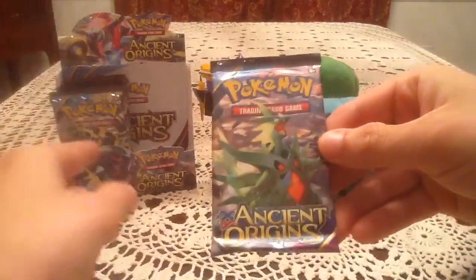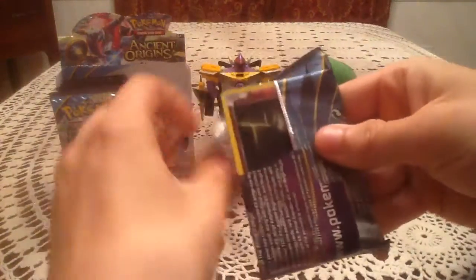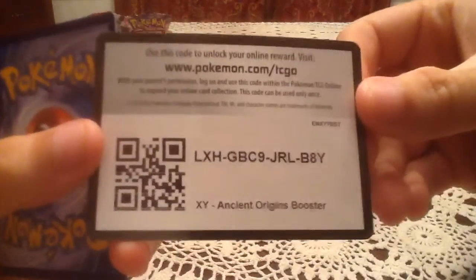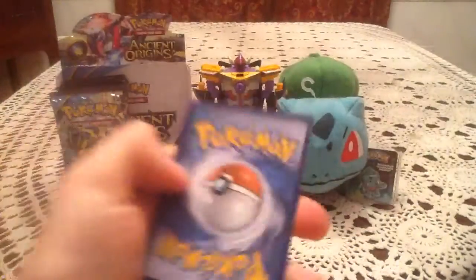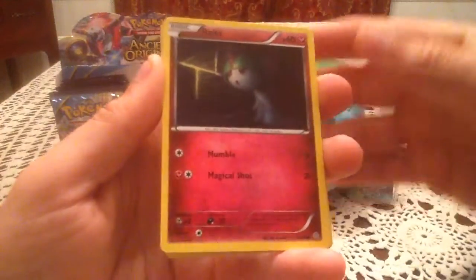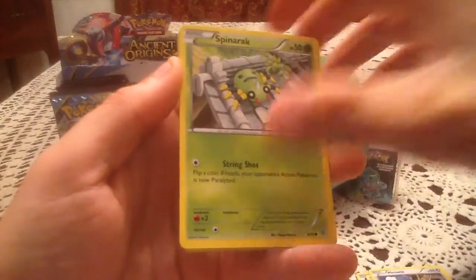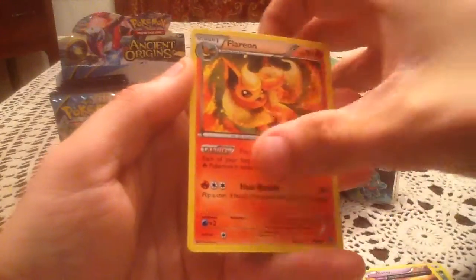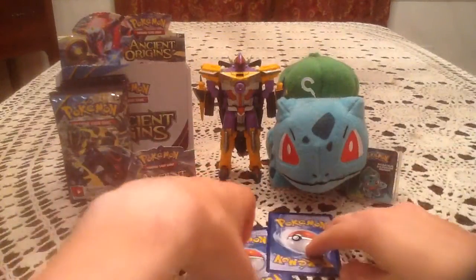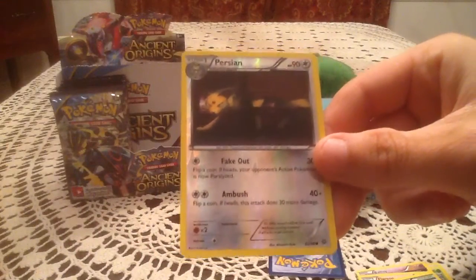Last pack for this part and last pack for this half of the booster box. Can we get another ultra rare to end this half on? I would really love it if we could. There's another code card for you guys — pause it and grab it if you want it, hopefully you get something nice. Here we have a Ralts, Magikarp, Meowth, Spinarak, Baltoy, Flareon, Forest of Giant Plants, and Lucky Helmet. The reverse holo is Persian — that is unfortunately a common reverse and more unfortunately a duplicate reverse.